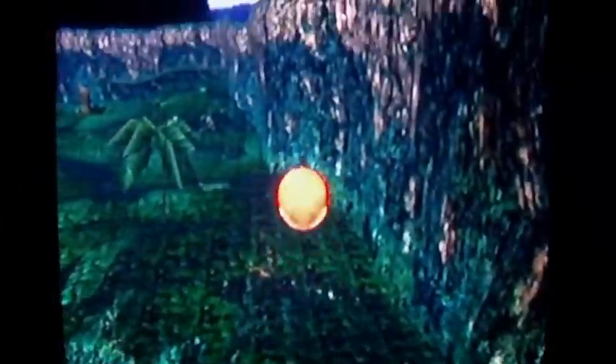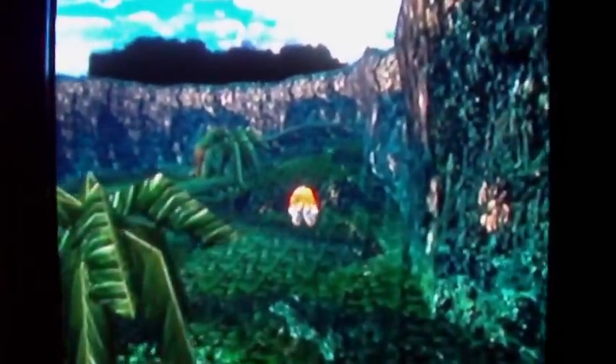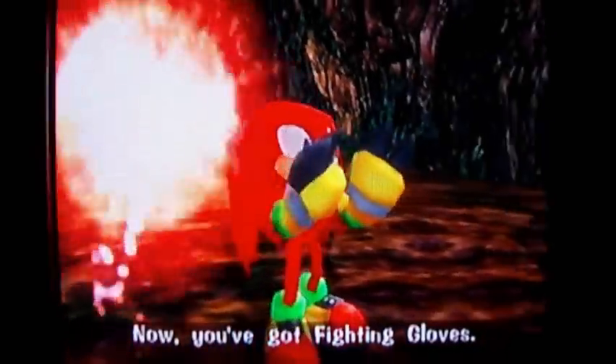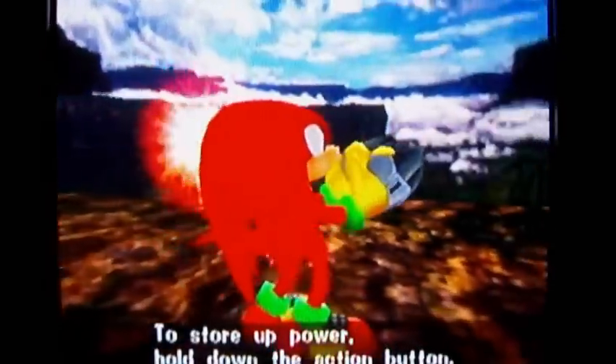Hello everyone, welcome back to the walkthrough. I'll be getting this power-up with Knuckles. I just came from the mine cart and I'm in the jungle area. What you're looking for is this ledge right above Big's house. Climb all the way up here and you'll see it light up on this ledge — it gives you a new power. Now you've got fighting gloves — whoa, look at those gloves!